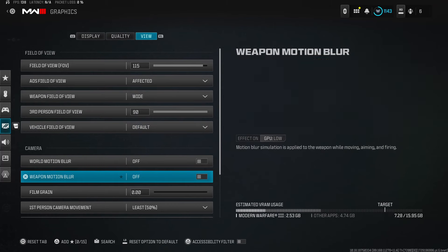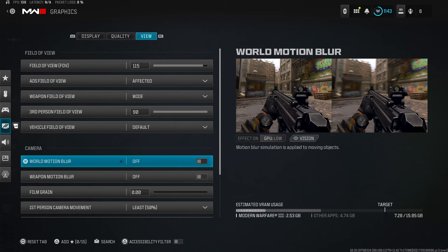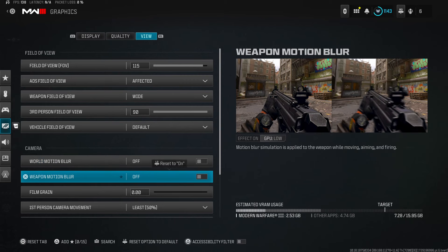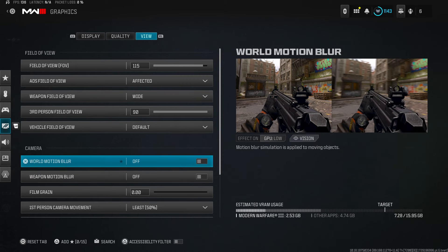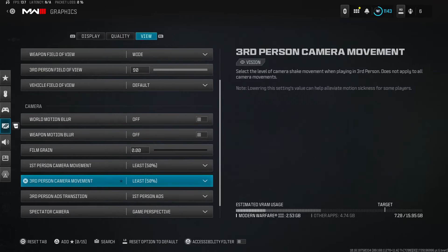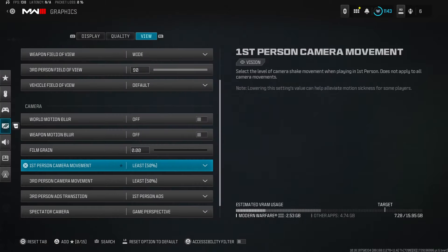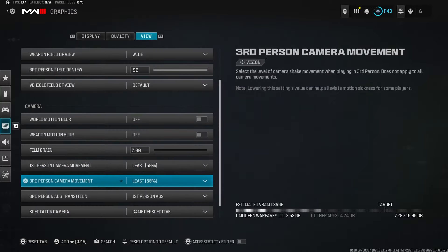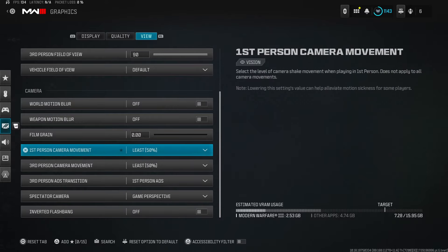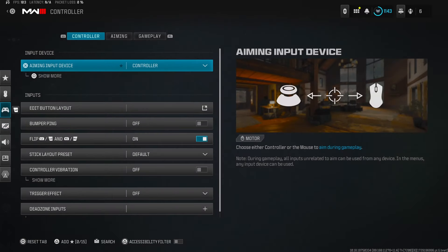World motion blur off, weapon motion blur off — if these are on, you will be losing gunfights. You won't see some enemies, and while shooting someone at long distance you'll lose them in your sights. Definitely turn those off. Film grain off, camera movements set to the minimum which is 50 — I wish you could go to zero, but it is what it is. That's pretty much it for graphic settings.